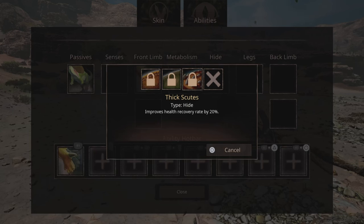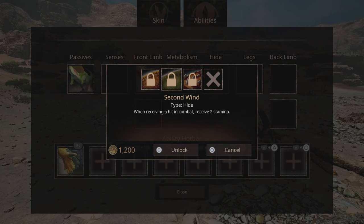Metabolism same. Thick scutes improves health recovery rate by 20%, not bad. Second wind: when receiving a hit in combat receive two stamina — especially good if you keep re-entering combat. Resilient scales: increase your bleed and venom healing by 20%. That's not as good honestly — usually it's like 30% or 40%, so 20% is underwhelming. I'd go with one of the first two.